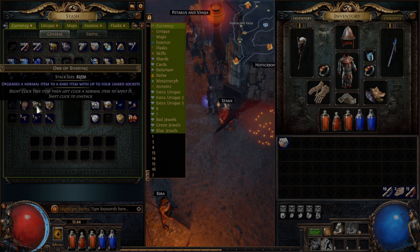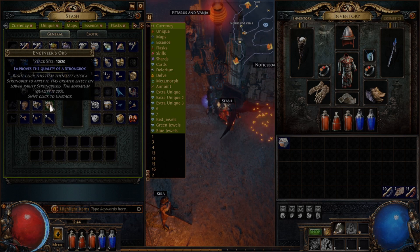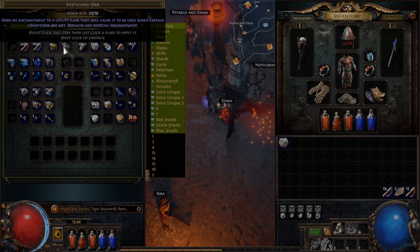An Orb of Binding upgrades a normal item to a rare item with up to four linked sockets, doing some of your work for you already. An Engineer's Orb improves the quality of a strongbox — you'll right-click on these when they're in your inventory, then left-click on the strongbox in the world to improve its quality. We have an Enkindling Orb — it adds an enchantment to a utility flask that will improve it, but prevent it from gaining charges during its effect. It replaces any existing enchantment, meaning that while you're buffed up against fire damage, you will not gain any charges for that flask while killing enemies.